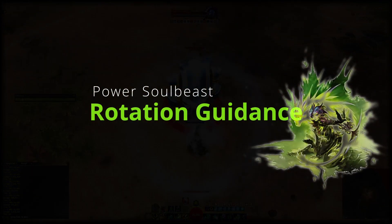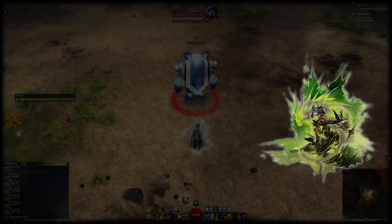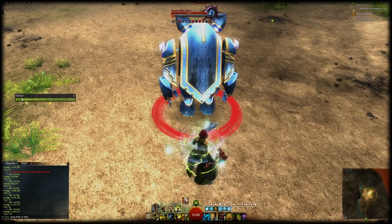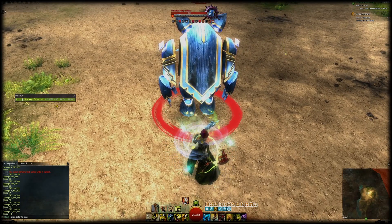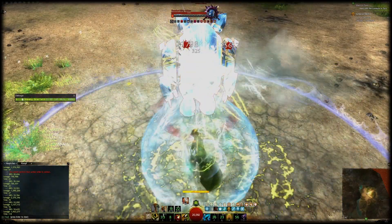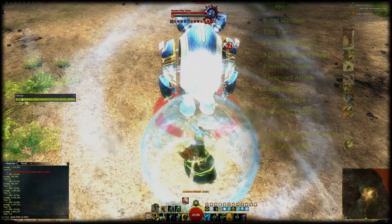Finally, let's talk about the DPS rotation. The rotation on dual axe Soul Beast is pretty simple but it requires some practice for the burst window timings. Stay merged with your Moa at all times. You always want to use Path of Scars on cooldown to maintain Twice as Vicious — this has priority number one.